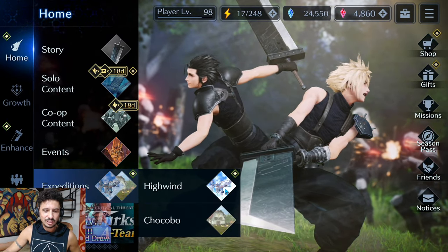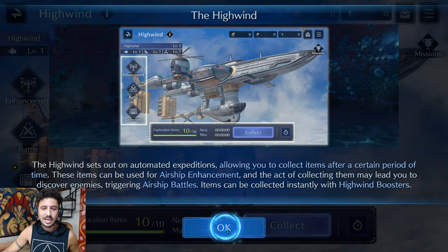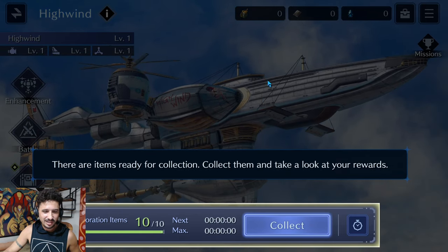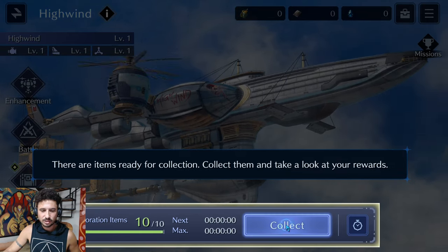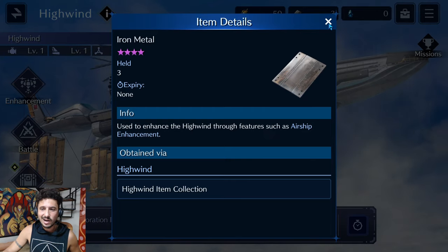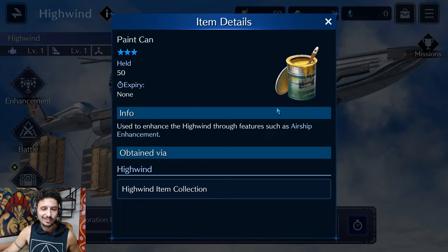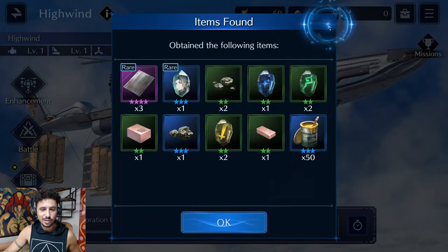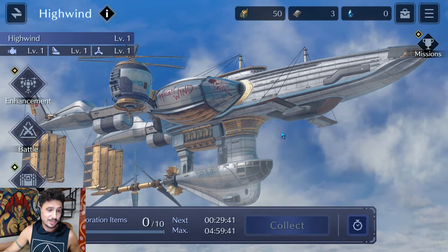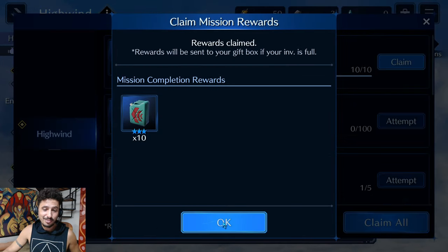Let's drop down to Expeditions and take a glance at the High Wind — I'll have a more in-depth video later tonight. I love the music here in the background. There are items ready for collection: we got memories, we got iron metal, and a can of paint. Free stuff is always nice — I'm pretty stoked on having the High Wind, and I'm hoping one day they'll let me fly it around as captain of the ship.